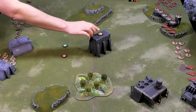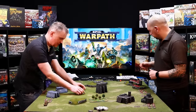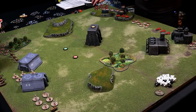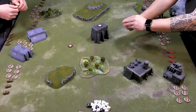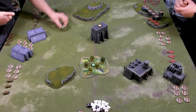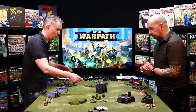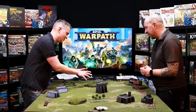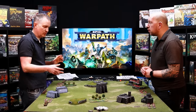We're playing with a static objective in the middle — always available to score points from. We'll also put some dynamic objectives on each of these points. These tokens flip in the end phase of every round, so sometimes they'll be active, sometimes inactive depending on how they start and what turn number it is. Both dynamic objectives start green — active — so in round one they're all available to score. In round two, these ones will flip red and go inactive, so it's a mad dash to the middle at that point, or you might want to hang around if you know you can score next turn.